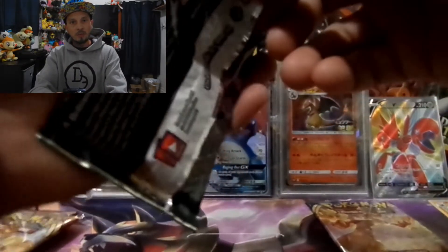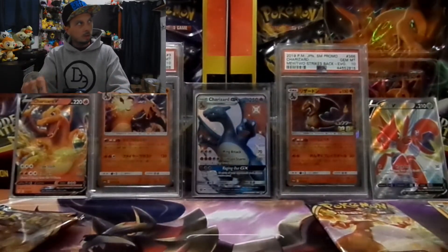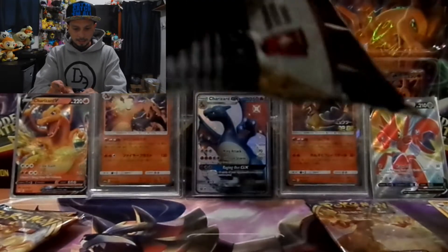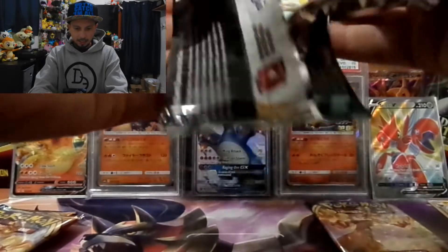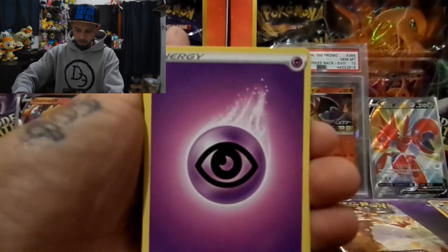So we got ourselves the Charizard V — can we pull the Charizard VMAX now? That was pack 37 — I already had 35 packs open so that's 37 packs to get the Charizard V. I think I've only got one code card in the garbage bin with all my tosses.